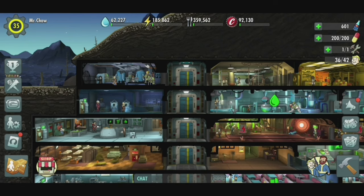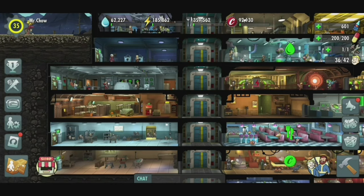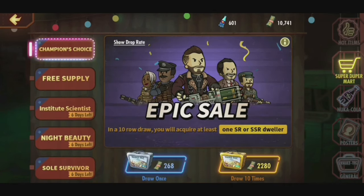Welcome to Mr. Chow's Play, and we're going to have a look at another Fallout Shelter Online episode. We're going to break bank — we're going to try to win the Fallout Shelter lottery. The lottery is basically a chance to win an SSR dweller. If you go over to the shop, you get to spend your hard-earned pre-war money on a chance to win an SSR.